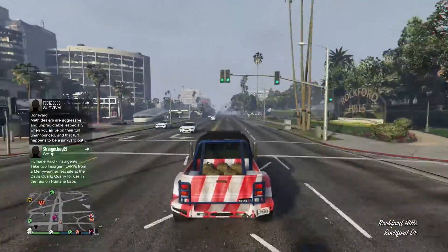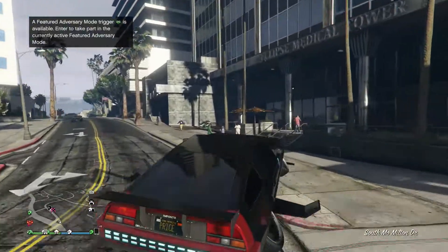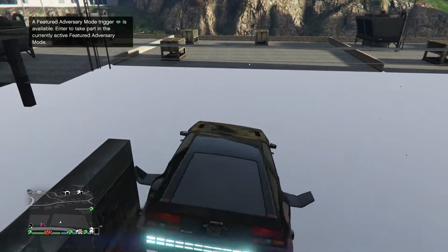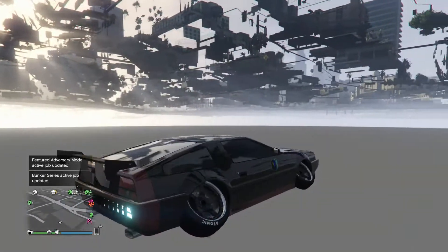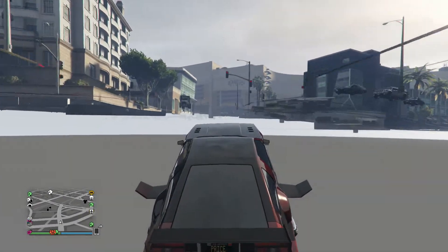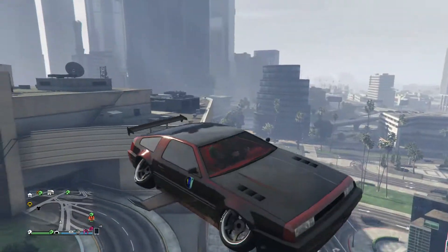There's a glitch that you can get underneath the map if you want to do that. You can use the Deluxo or the Jetpack, and you just go to this building right here, fly up into the corner, then turn around and drive a little bit forwards, and you'll fall through the map. You want to turn on Hover Mode and you'll be underneath the map. The only thing with this is, if you go anywhere without water, you will go into the water and it will destroy your vehicle. To get out of the map, you just fly straight up and you will no longer be underneath the map. But you can be underneath there and you can kill people and they can't touch you.